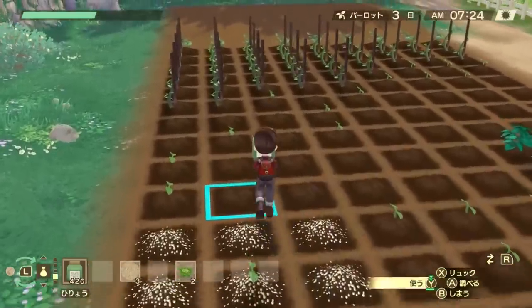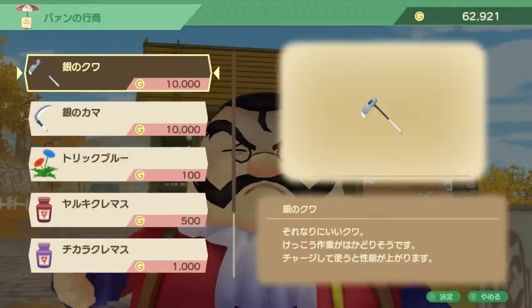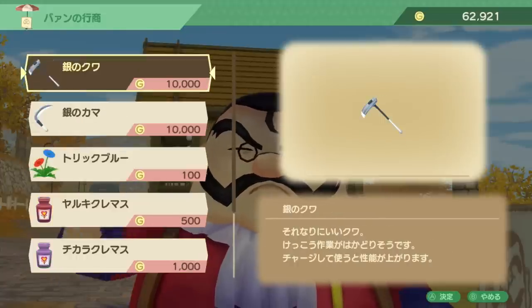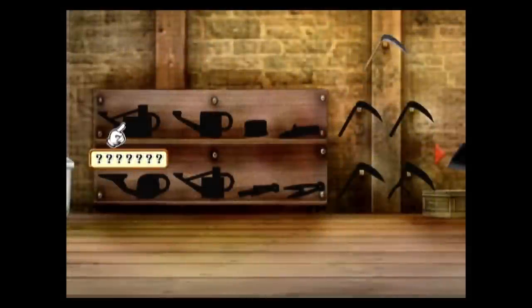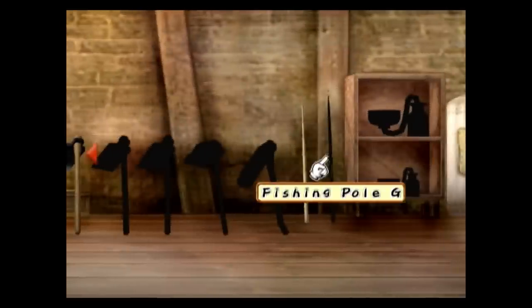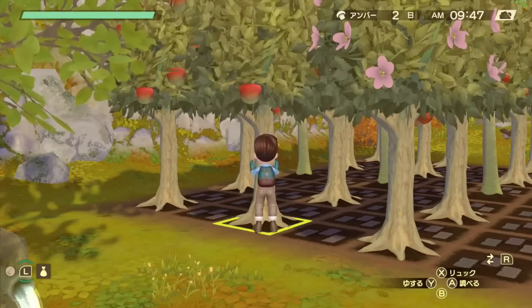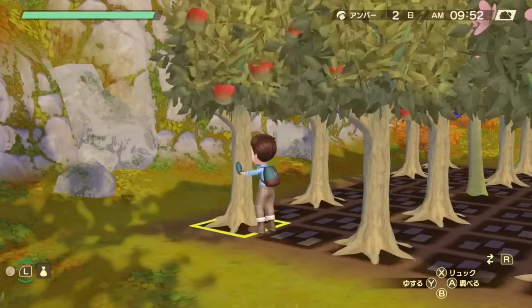You can now plant seeds or fertilizers in a 3x3 square — so 9 at a time — and most importantly you can upgrade your tools like in most other games in the series, going from basic to bronze, silver, gold, and more, each covering a bigger area. In the original the watering can that was supposed to water multiple crops was actually bugged and didn't work as intended. The new tools in the remake really make a difference and even watering or fertilizing twice a day never feels tedious.